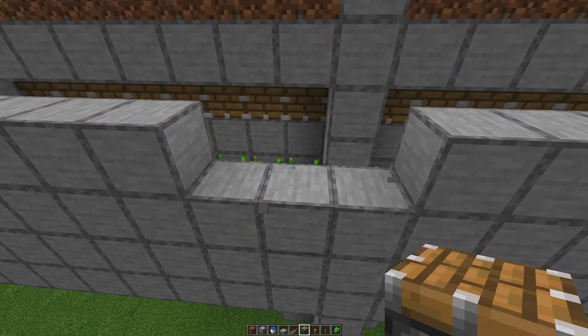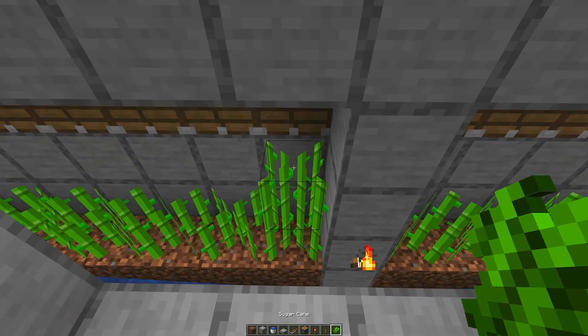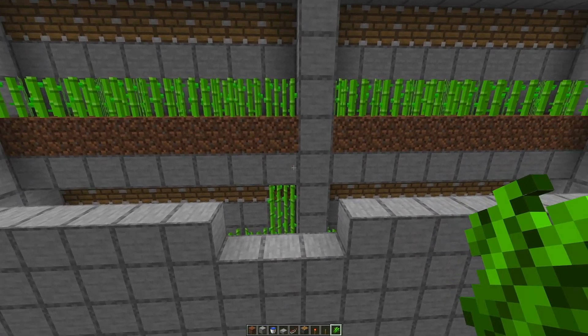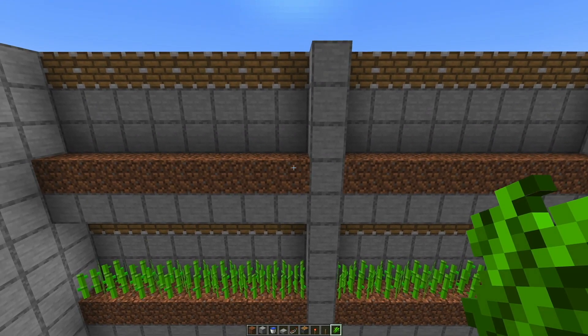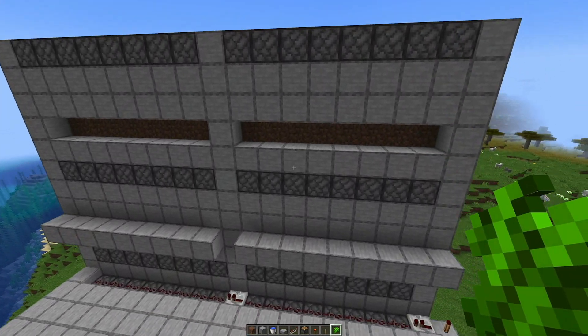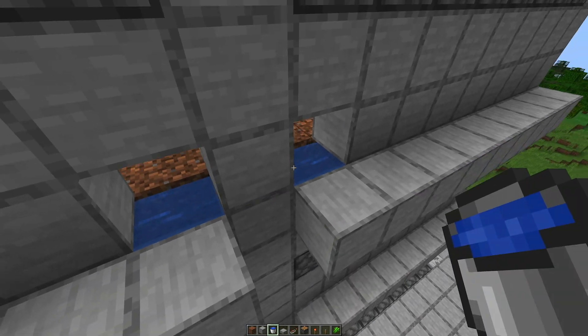We've got three layers now. If you look at the sugarcane — we build it up three high, that's the top the piston breaks. Then we have one stone, then a dirt with water behind it, then sugarcane going three high. Then stone, dirt with water behind it, and three high again. We just need to put in water on this one as well.